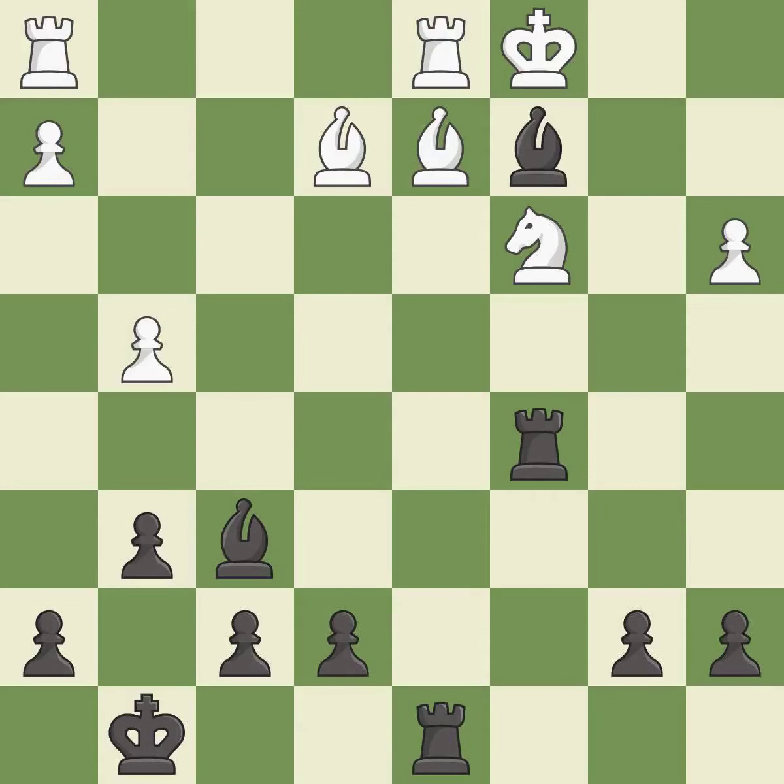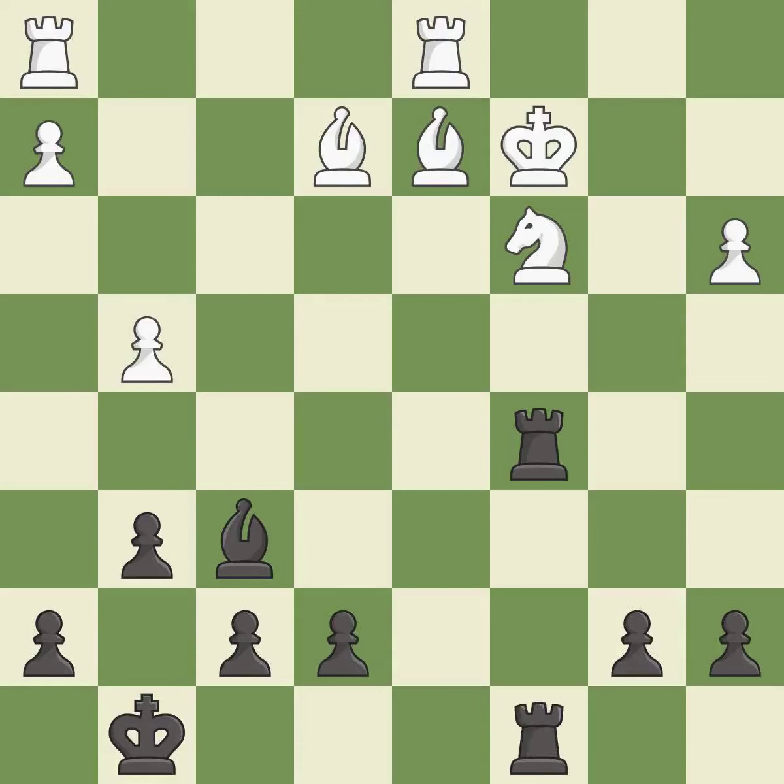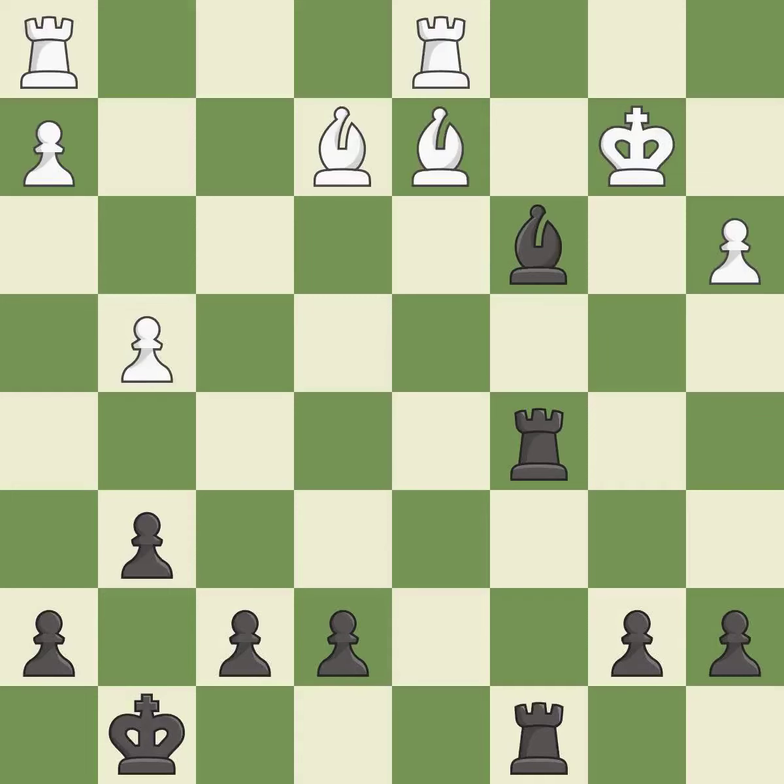This is the way to win a pawn — it is best. Recaptures. This threatens to reveal an attack on a rook — it is best. This puts pressure on the pinned knight by adding an attacker, which is a powerful resource because a pinned piece cannot move away from the attack. It is best. The game is still close to equal, but white lost their advantage — it is an inaccuracy. Capturing that knight wins material — it is best.